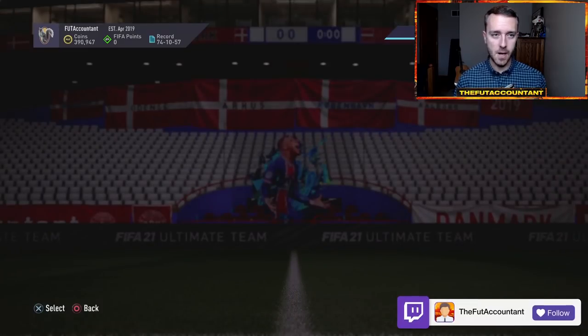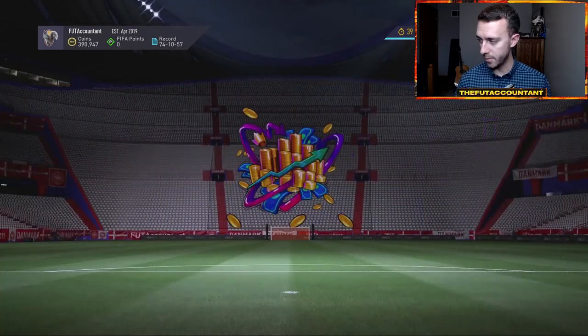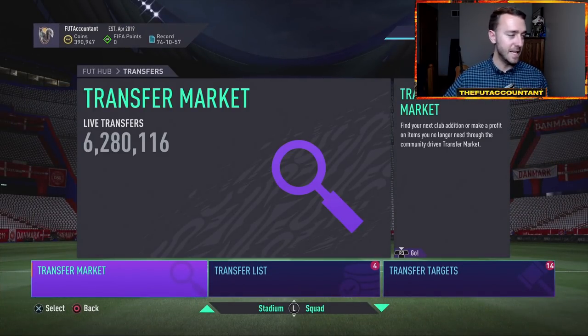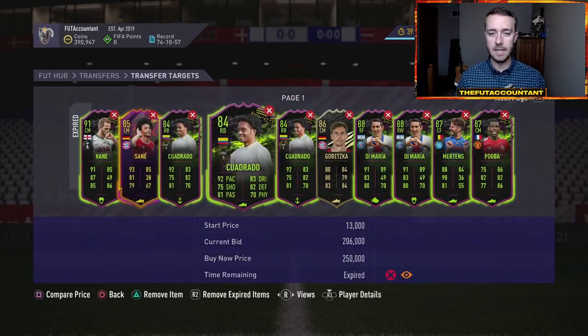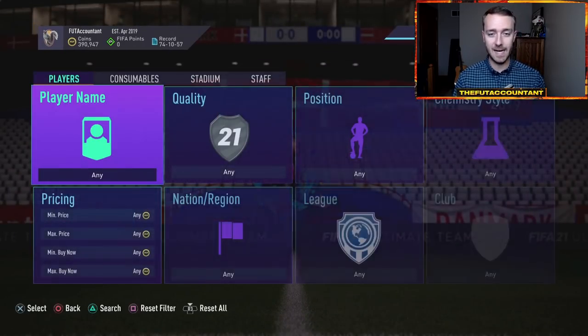Now on Sunday today, I'm recording this a bit earlier than normal — actually a couple hours before squad battle rewards. What I saw today on the market is very, very interesting market movements. A lot of panic selling came into the 6 PM UK time period because it seemed like a lot of people were expecting the base icon SBC today.